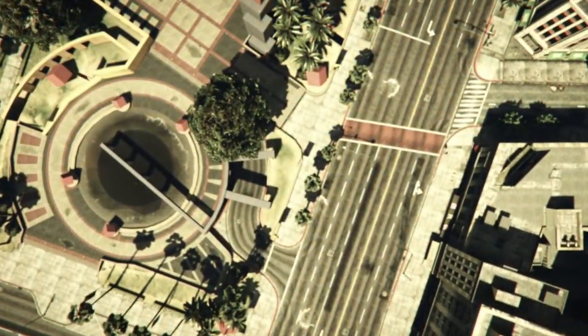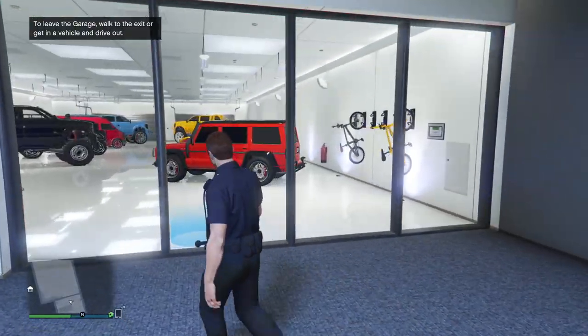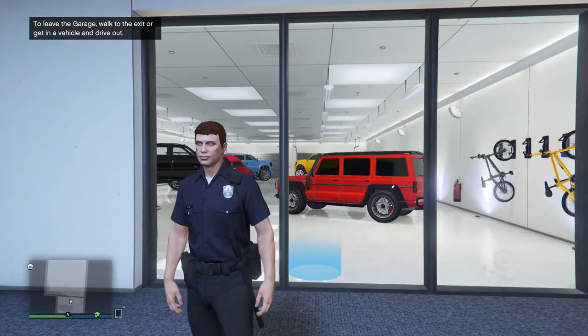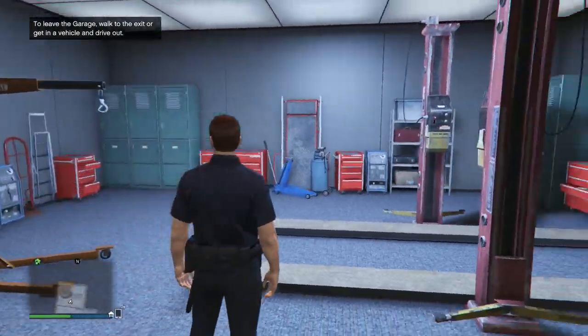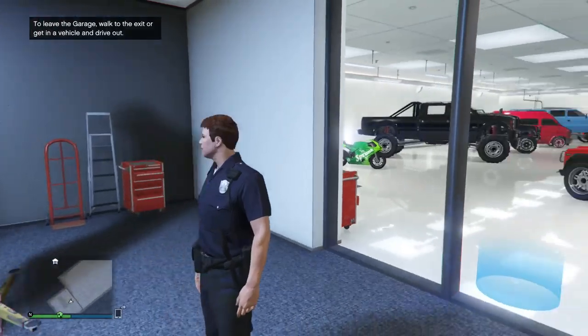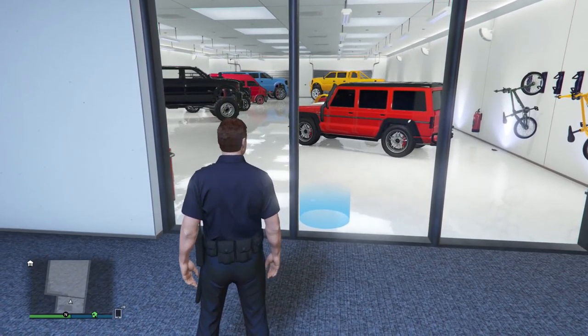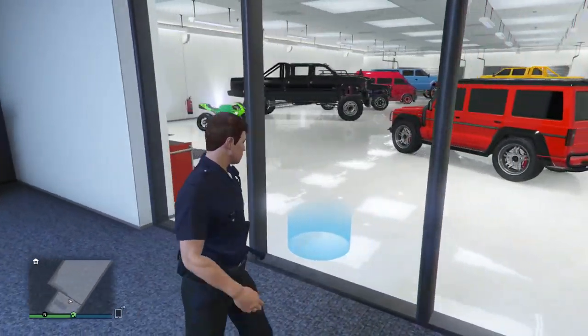What should happen when you back out of the job and you spawn back into the free mode online session is you'll spawn inside this room at the back of one of your garages. Bearing in mind you will have to own at least one 10 car garage, otherwise this glitch will not work — you'll simply fall through the map and respawn towards the center of the city. But I'm sure by now everybody owns at least one 10 car garage, so this shouldn't be an issue.